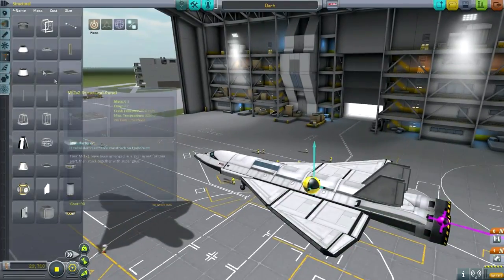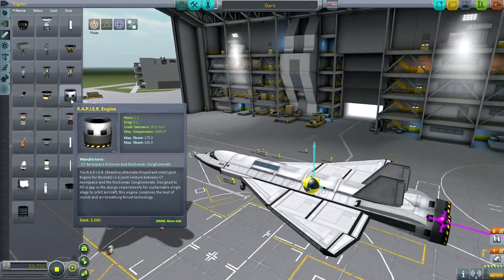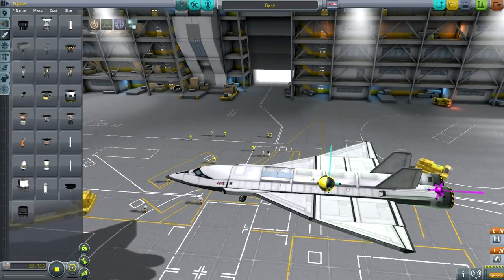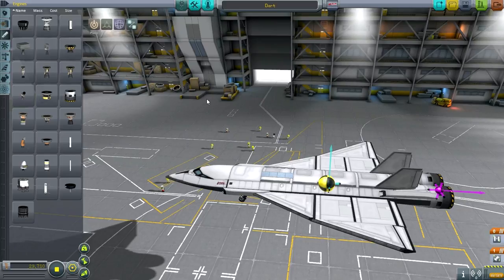The first thing I wanted to talk about is a special kind of engine — the rapier engine. The rapier engine goes in both modes: it has a jet mode and a rocket mode. First it starts out breathing in oxygen from the air so it doesn't have to carry it. But then you can turn it into a rocket so that it uses onboard oxidizer instead of external oxygen. So it can operate in the atmosphere efficiently and then operate outside of the atmosphere.